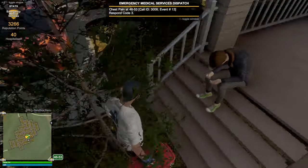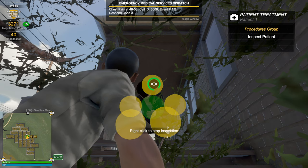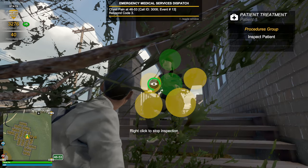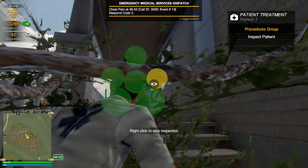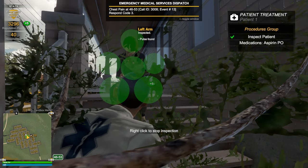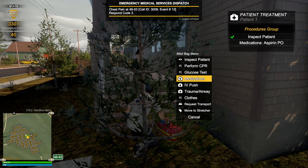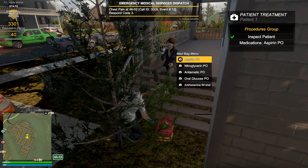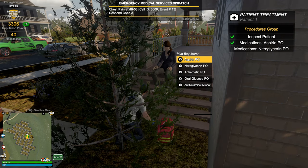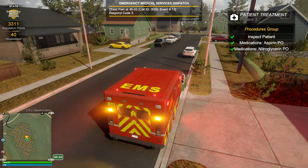Pulse found — good to see. They're breathing but unconscious. I'm glad we had to get the medic bag to notice that this person is conscious and breathing. Apparently we're going to give them a nitroglycerin — I don't know why I had a hard time saying that. Alright, let's get this person to the hospital.